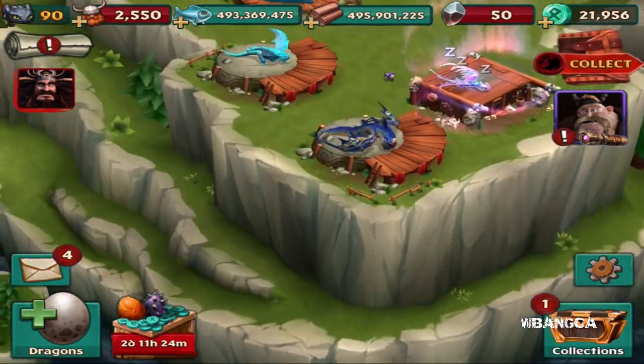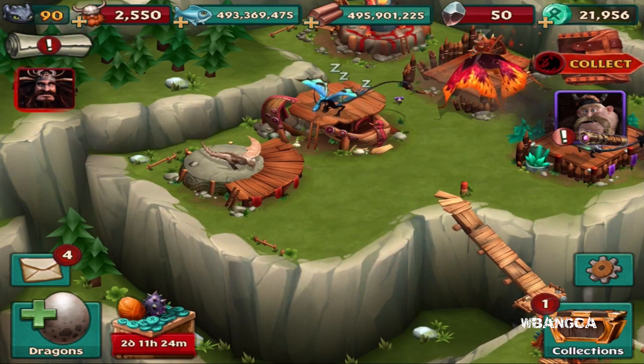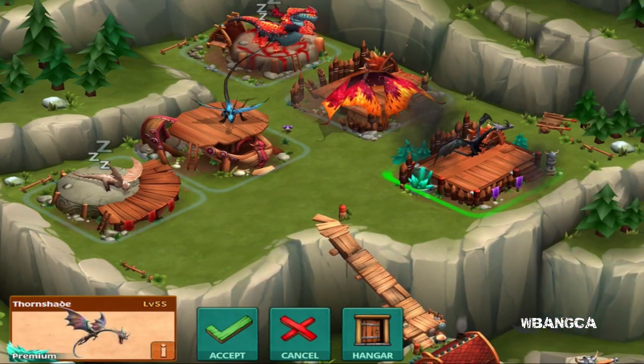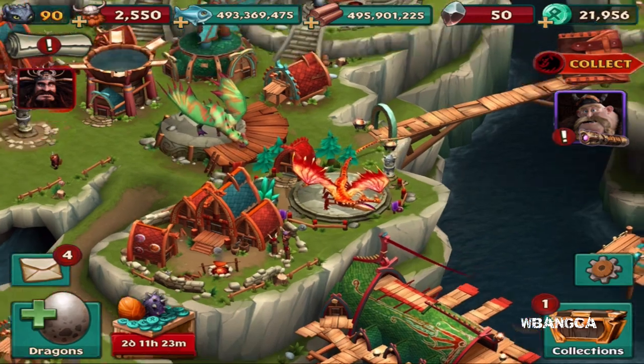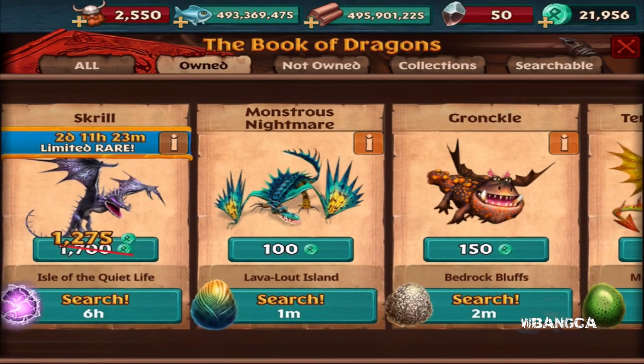Anyways, today we're going to put this dragon into the habitat. Actually, let's put the Thorn Shade into the hanger, and then what we're going to do is pick up the Egg Blossom. If you guys could like the video to give a little support for Dragons Rise of Berk, the How to Train Your Dragon mobile game, that would be super amazing.